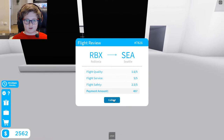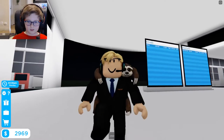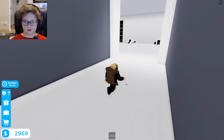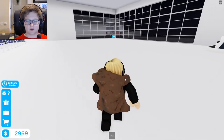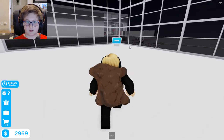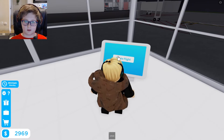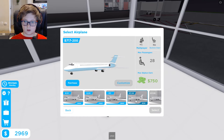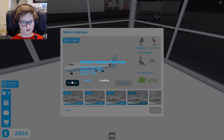At least we made it to our destination. And now, how about let's go to New York — because who doesn't like New York? So let's head on over to the little terminal and create a flight. Looks like I can afford to purchase a new airplane — let's do that.